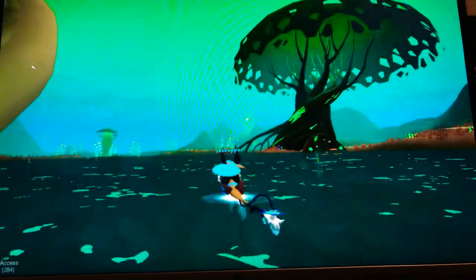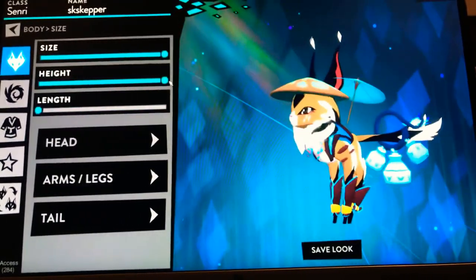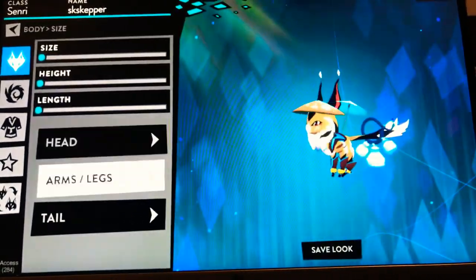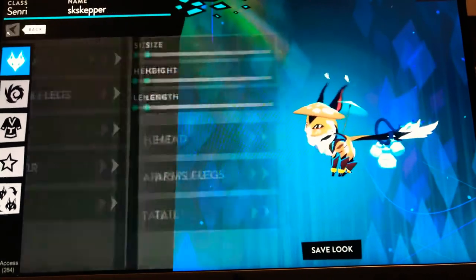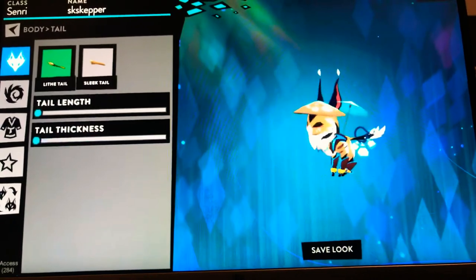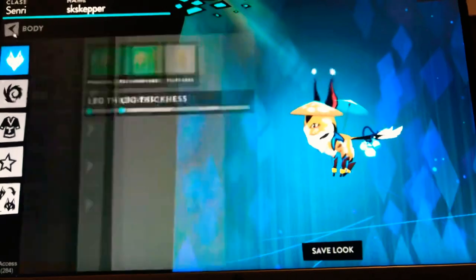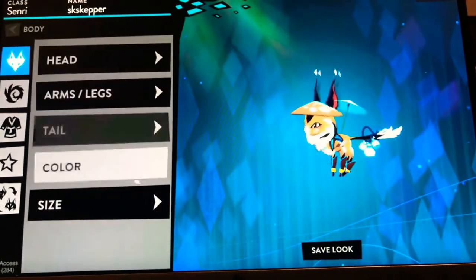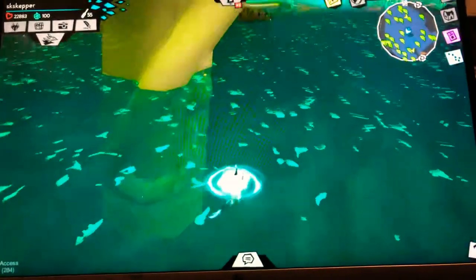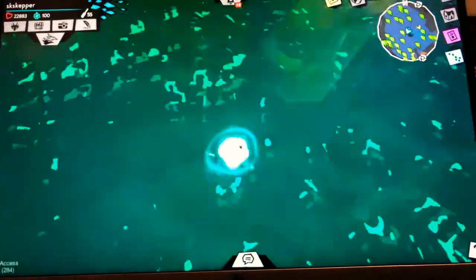I wonder if making myself really tiny would help. I'm going to make my size super tiny, my head super big, my tail super small — make everything but my head big. Hey, that actually helped. I'm super tiny. I'm adorable.